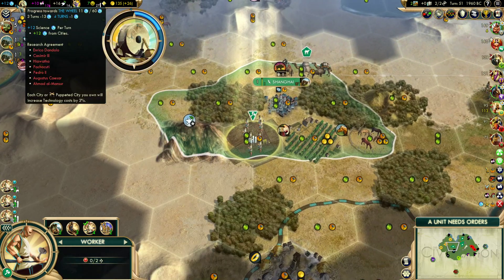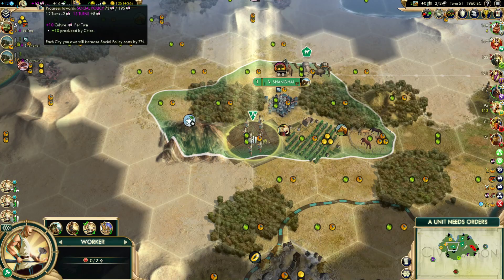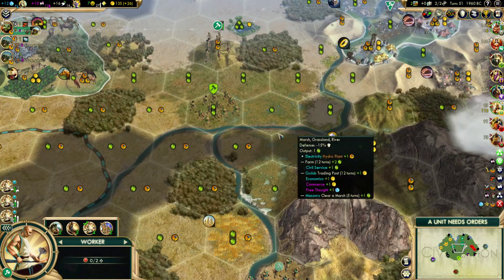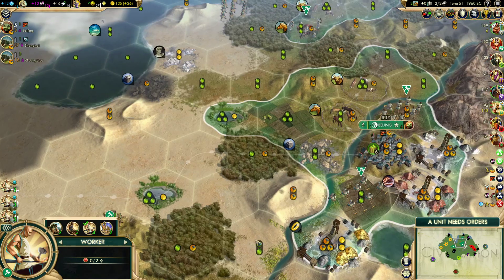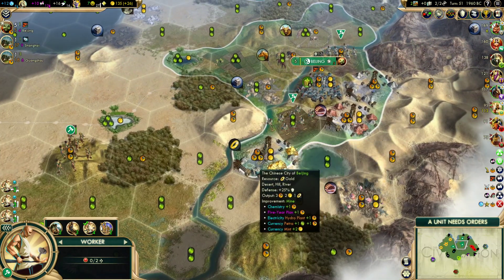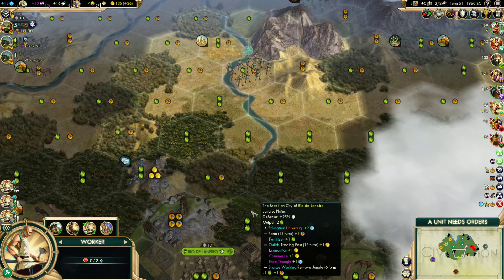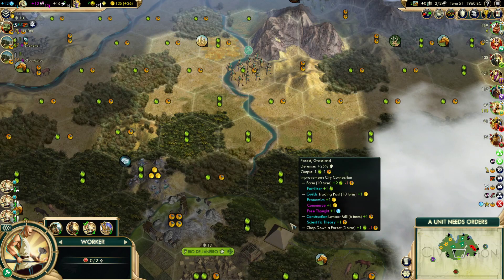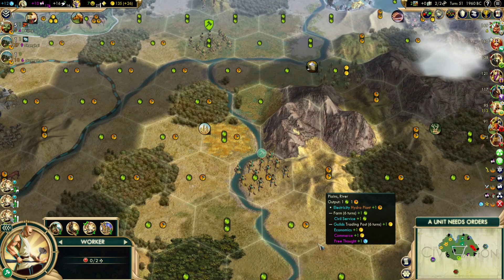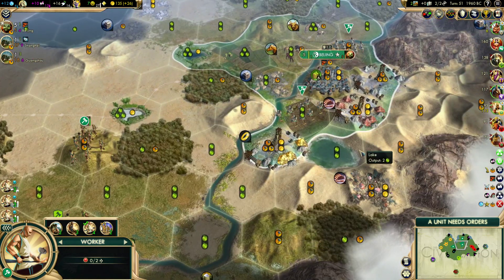If we were to beeline Hanging Gardens — and not necessarily build it the turn it became available, but wait until the policy's here, get a couple archers out, and build Hanging Gardens before we expand again — this would leave us with less land overall that we would have to hold down. We would produce some units, and we would slow down our overall expansion, which would be good for the AIs, though I'm trying not to let that steer my decision too much. But if we spread too thin right now, especially with low military, we just won't be able to hold those lands. I can see a lot of advantages to getting Hanging Gardens out of the way before the settler.